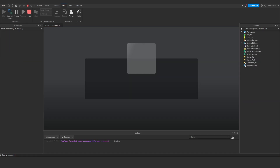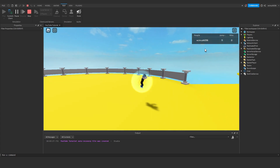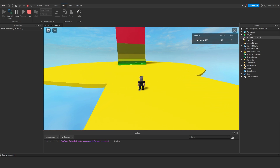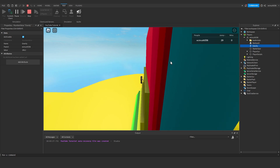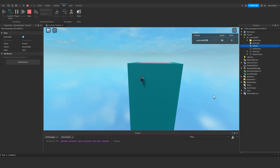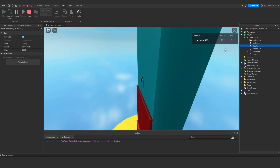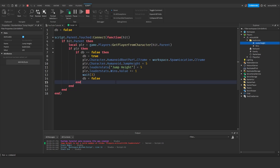If we now hit Play we can test this. You can see we're jumping a very small amount but it's increasing — it increases quite a lot actually, so you might want to change the increment amount. If we open our player we see the gravity value is 196.2, which is correct. As we jump we're getting one per second. We've got 82, 83 — nearly there.